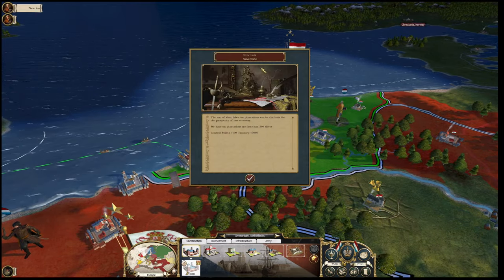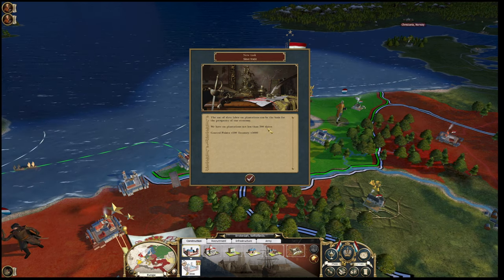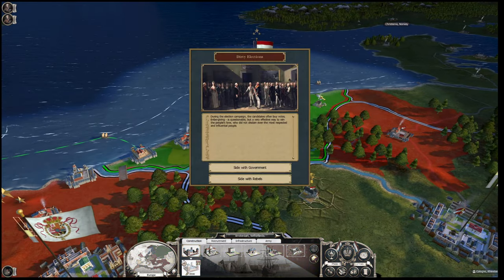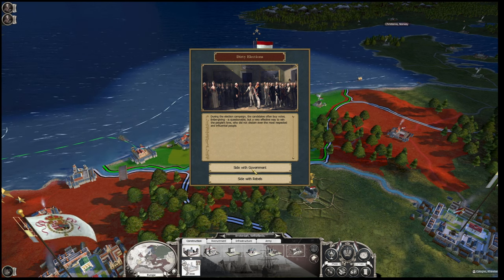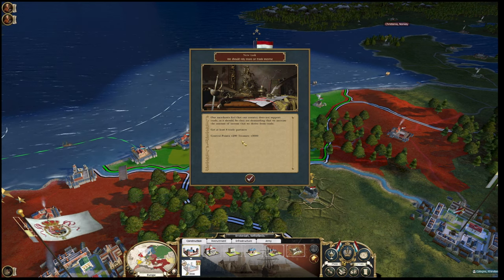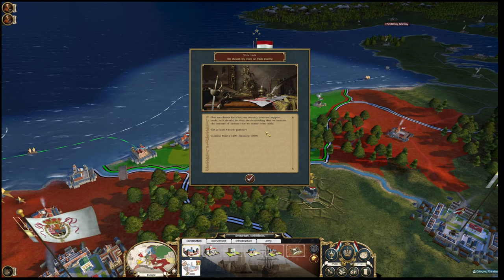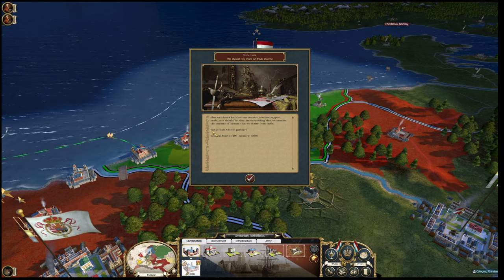We have a lot of tasks to complete - slave trade, use slave labour on plantations, not less than 500 slaves. There's a dirty election event where you can choose different things. We'll side with the government - we are the government, so why would we not? Another task is to rely more on trade income. These are big long-term tasks with control points and treasury rewards. Some also add culture and religion - that's where the Paradox side comes into it.